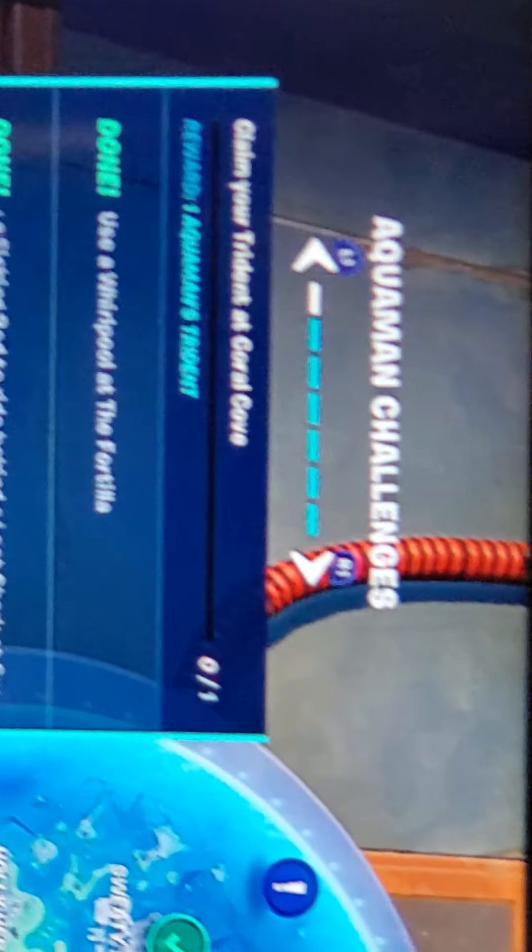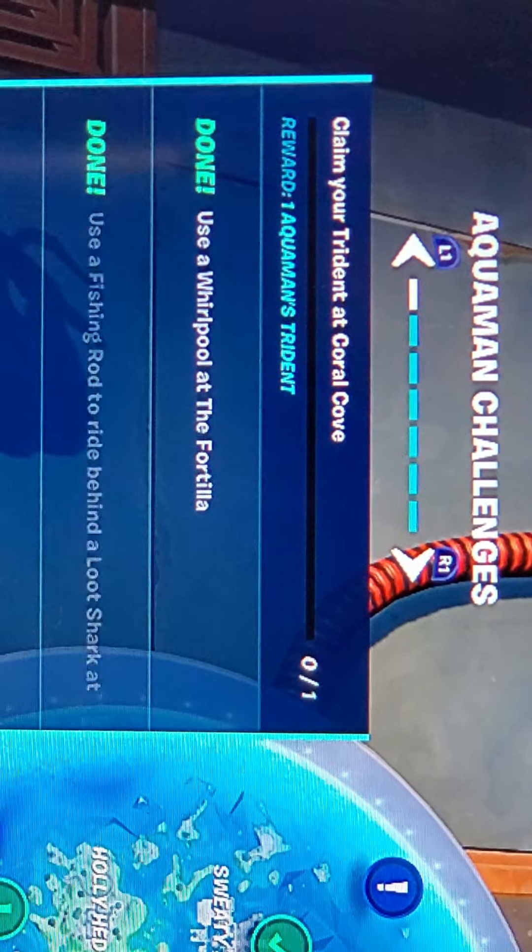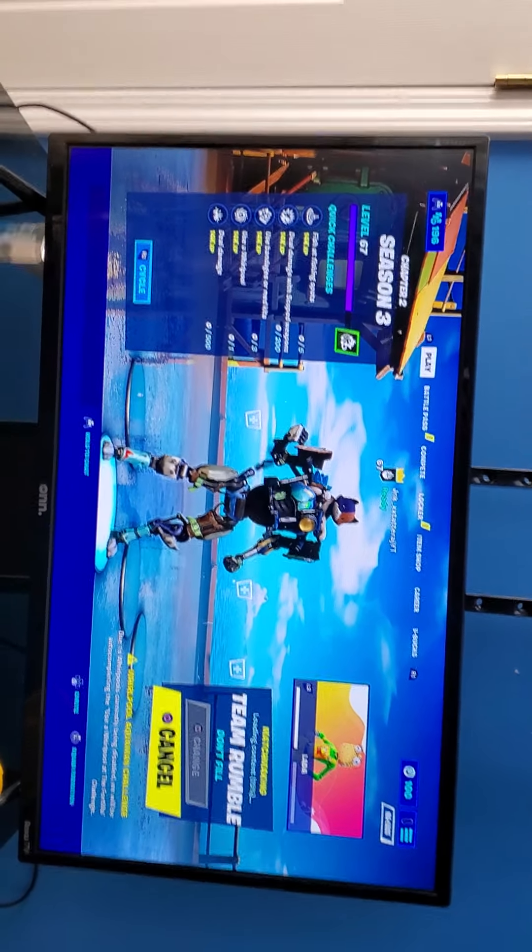The Black Mantis skin is now in Fortnite. If you want to buy it, use code Typical Gamer. As you can see, the challenge is right there. I'll be going to Coral Cove to claim the trident. The best way to do the Aquaman challenges is to go into Team Rumble — you'll finish it right away, and if you get killed you respawn. Make sure you do that.